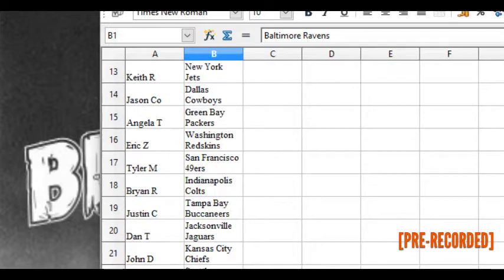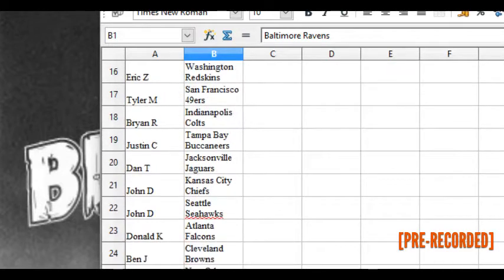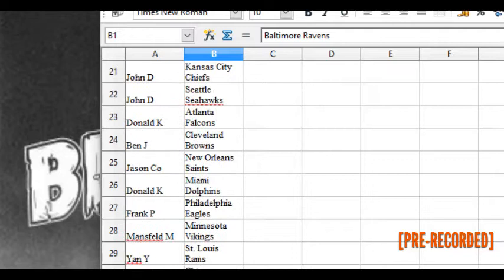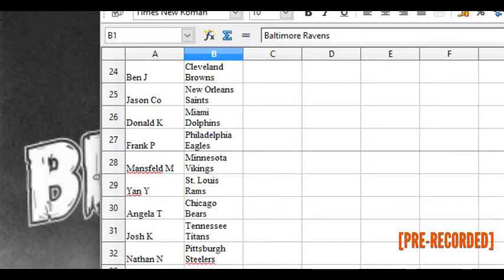Justin C the Bucks, Dan T has the Jags, John D has the Chiefs and the Seahawks, Donald K has the Falcons, Ben J has the Browns, Jason C.O. has the Saints, Donald K has the Dolphins, Frank P the Eagles, Mansfield M has the Vikings, Yon Y has the Rams, Angela T has the Bears, Josh K has the Titans, Nathan has the Steelers.